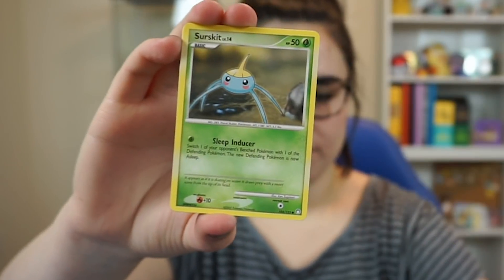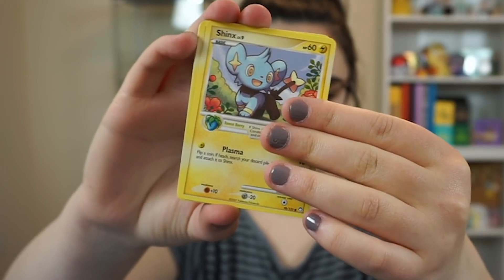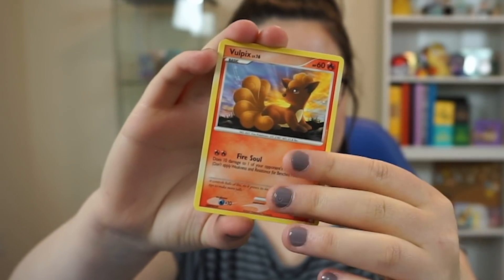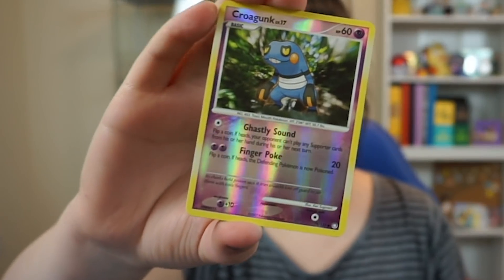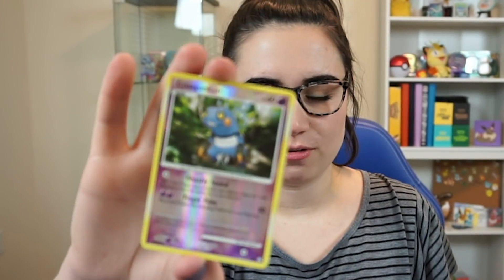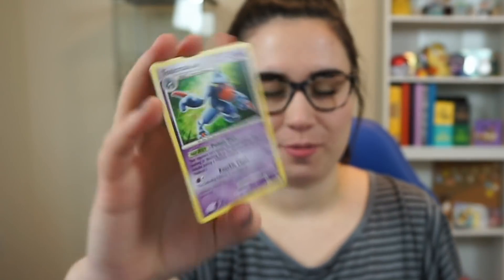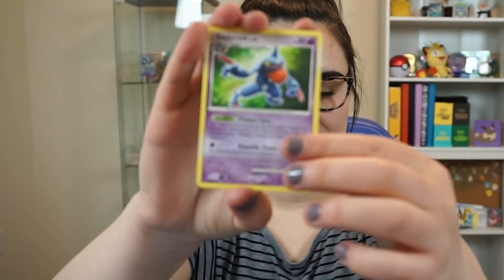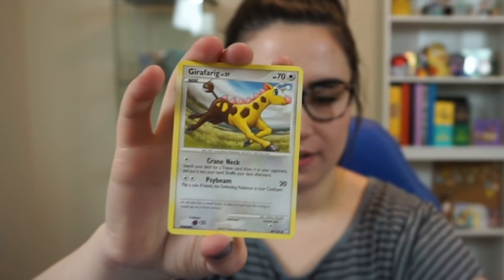We have a Gible, a Surskit, a Sneasel — so cute, going in my collection — and a Vulpix, also going in my collection. We got a Croagunk reverse — a reverse common, but such a cool card. And a Toxicroak as the rare. We also have a Night Maintenance, a Ralts, and a Girafarig — and that's the pack. Nothing insane but that Sneasel is awesome.